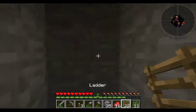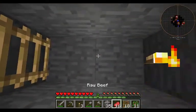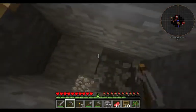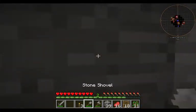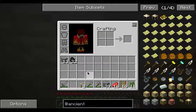Of course for a bow we need string, unless we can get a skeleton to drop one. The other alternative - not sure if many people have thought of this - is to make a fishing pole and go fishing. You can get lucky and get an enchanted bow. I would love to get an enchanted bow with Infinity on it, then I don't have to worry about making arrows.